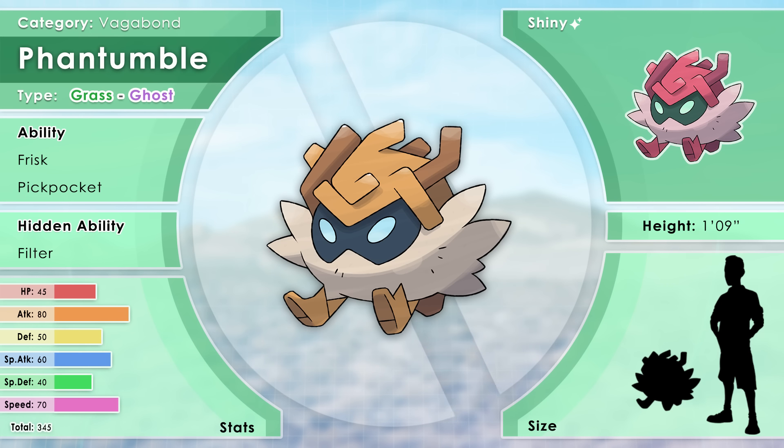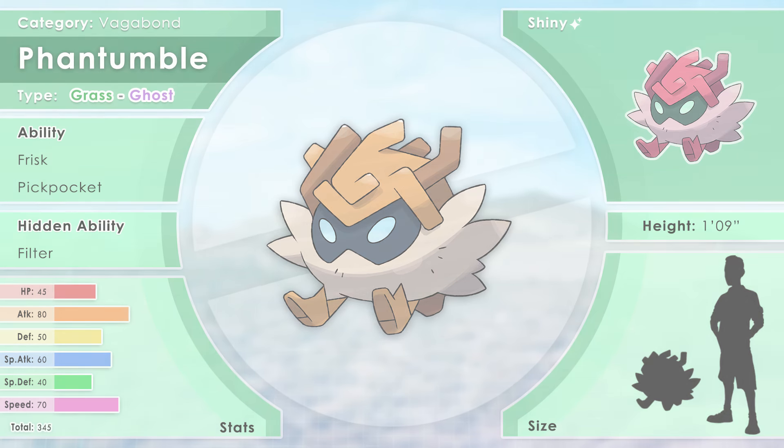Fantumble rolls around from place to place, stealing small belongings. It is constantly in search of objects that will bring it joy, though most rarely do. It never saddles down in any location — it's so light that Fantumble is always at the wind's mercy. Even the wind that precedes impacts often knocks it away before getting hit. Its tangled hair is made of dead branches that can often catch on fire in the driest of heat. This Pokémon's skin is abrasive and can cause endless itching if touched for more than a second. It has the abilities Frisk and Pickpocket, with the hidden ability Filter.